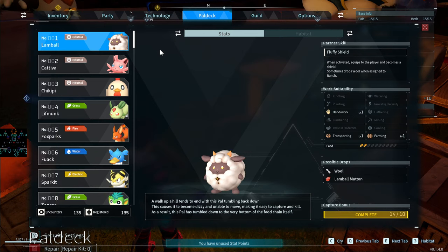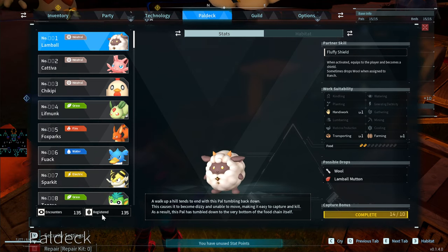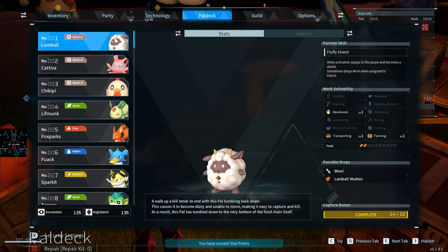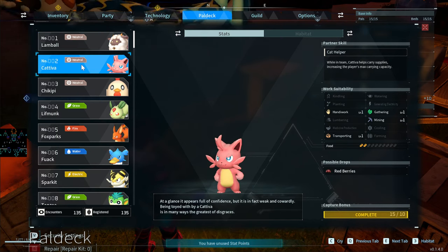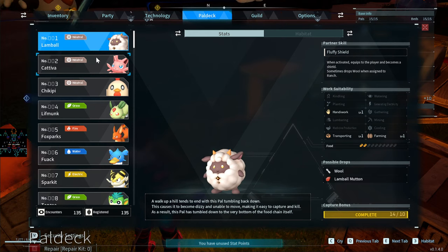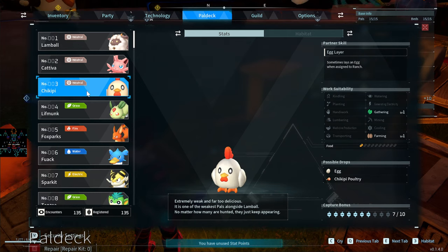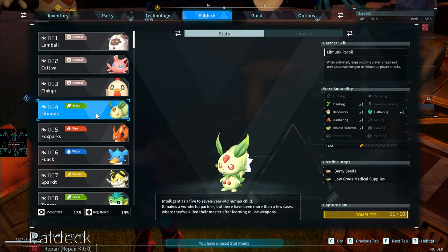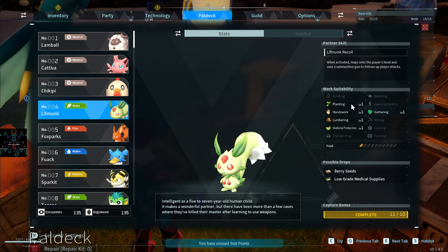We're going to go through the Pal Deck. I've encountered and captured all 135 different pals, and we're going to go through all of them right now. Lambball is one of the first ones you can get — it has Handiwork 1, Transporting 1, Farming 1. Lifmunk is a high one to get for your base early on because it does Planting, Handiwork, Lumberjacking, and Gathering.